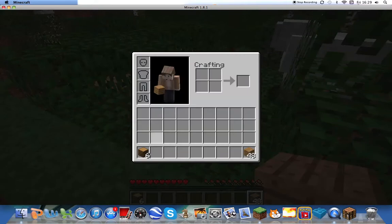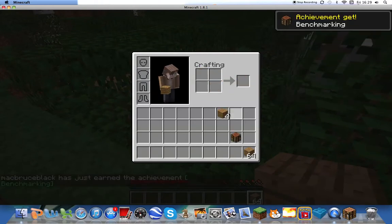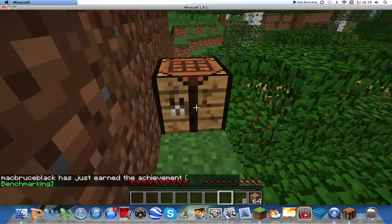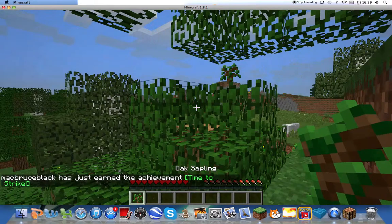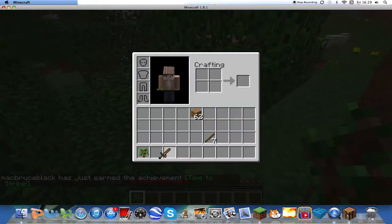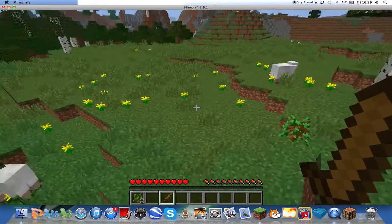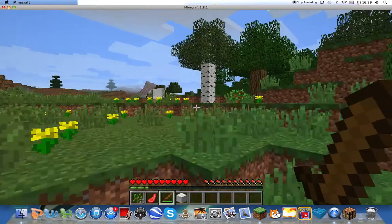Grab this into a workbench and get some sticks — you're going to need sticks for this. It's a workbench down here, and then in this crafting recipe. For now we'll just need a sword, just to kill these sheep. Just whack them with the wooden sword. Need three bits of wood.